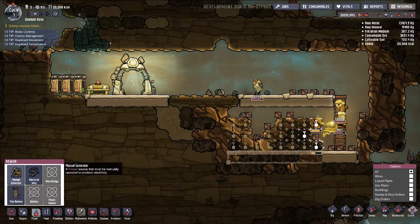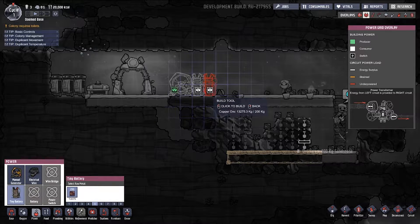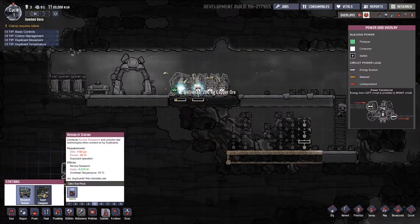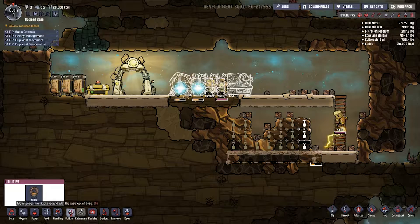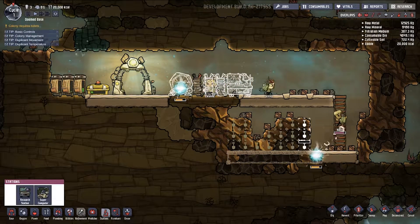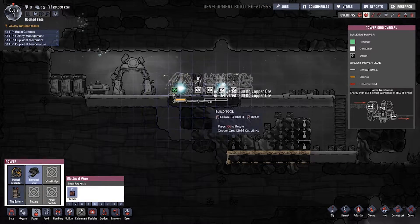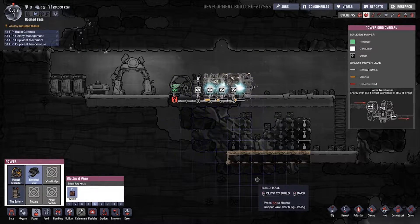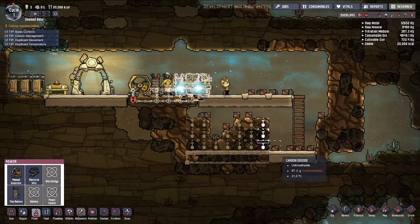We also want to set up a generator, a couple of batteries — let's say three — and a research station. So we've got to connect all these things. The colony requires toilets. I'm trying.